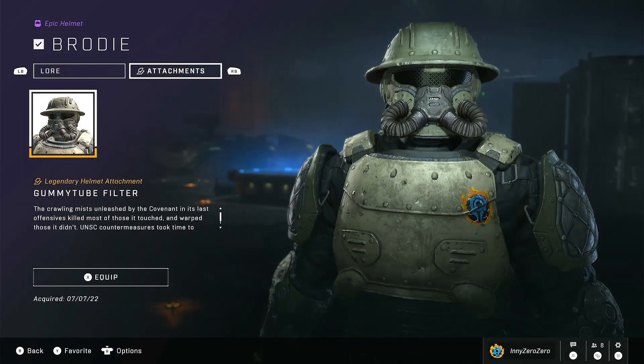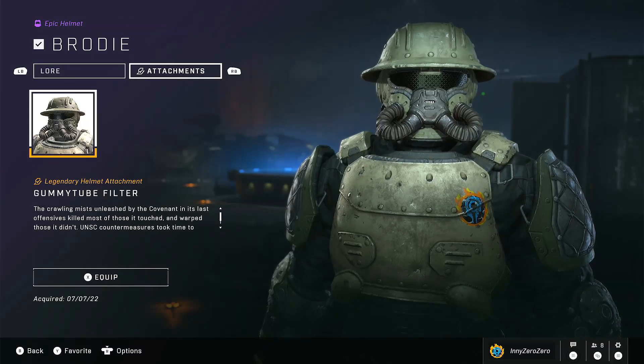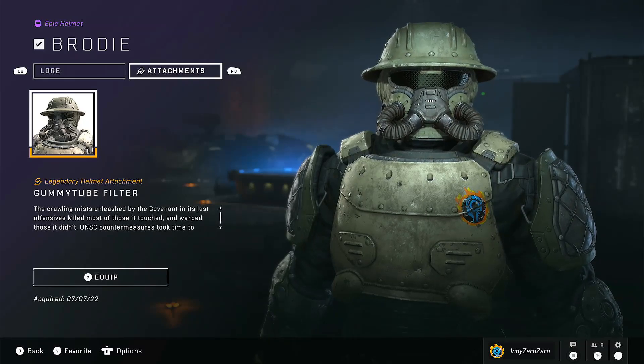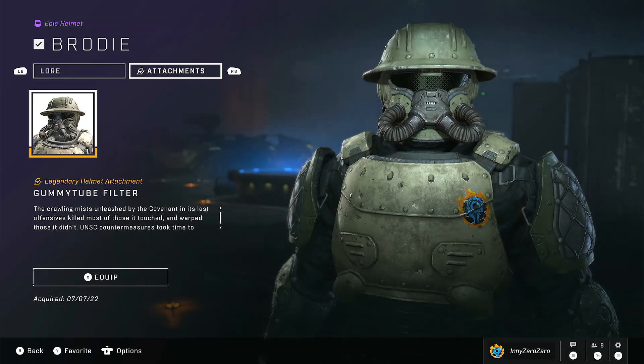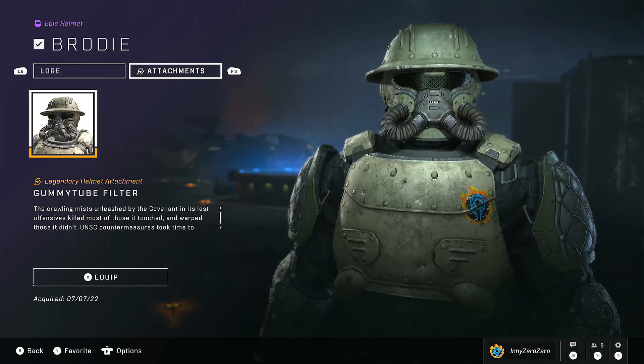The crawling mists unleashed by the Covenant in its last offensives killed most of those it touched, and warped those it didn't. UNSC countermeasures took time to develop, and were never fully effective.